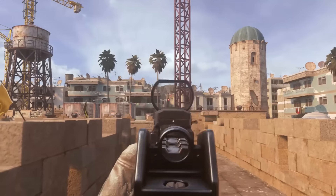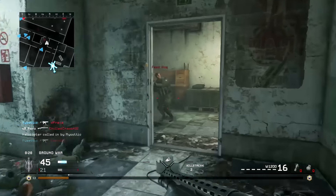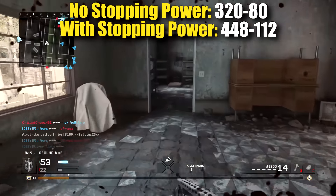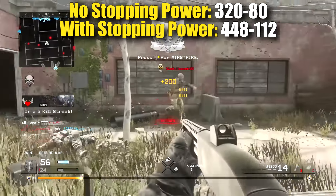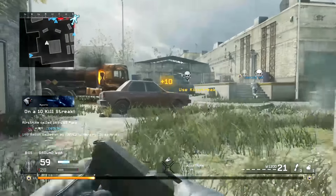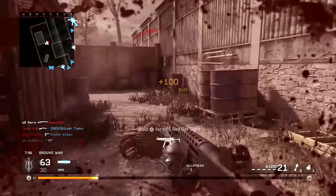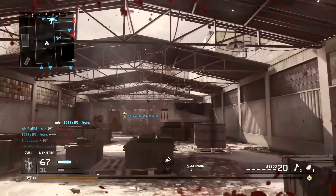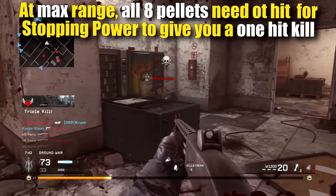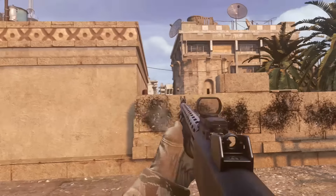At the end of your maximum effective range you're only dealing 10 damage per pellet. Stopping power does help the W1200 — it increases each pellet's damage by 40%, pushing maximum close-range damage from 320 to 448, and maximum range damage from 80 to 112, which can achieve a one-hit kill at the end of your effective range. However, up close it's complete overkill, and at range you need all eight pellets to connect, which is very inconsistent given how spread out shotgun pellets are.